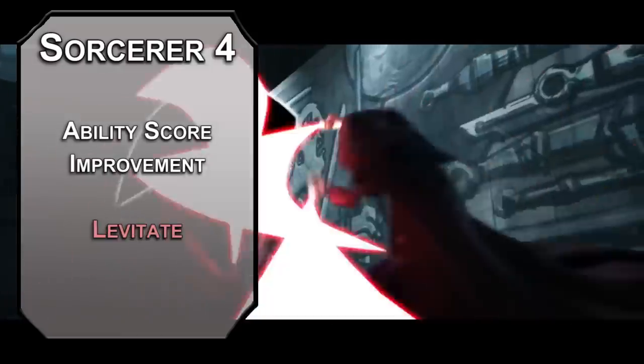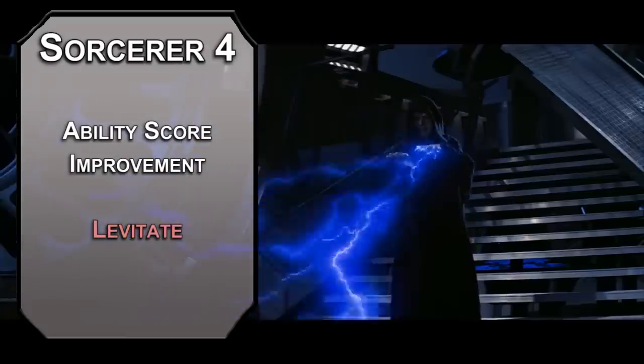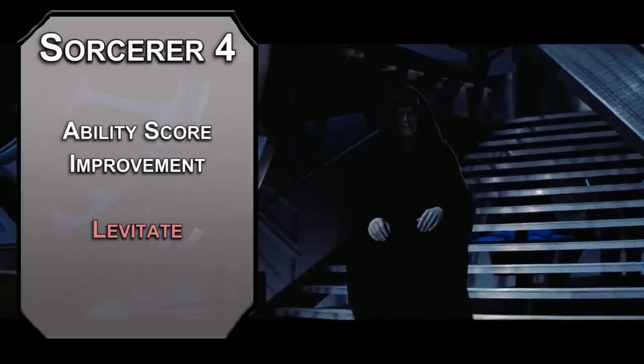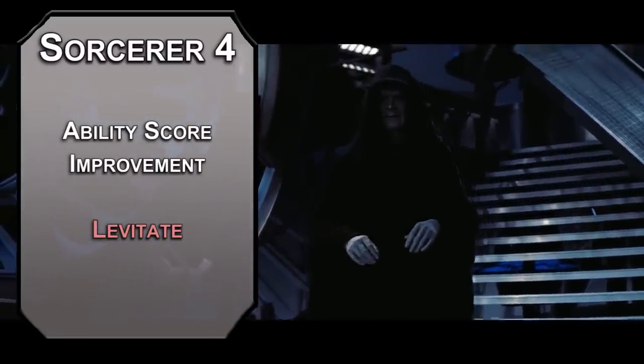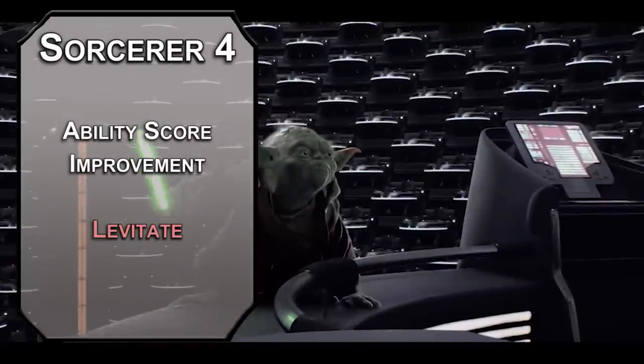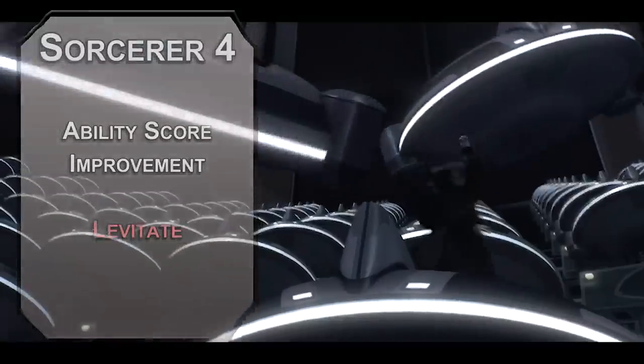For the fourth level spell: Levitate lets you lift things off the ground that weigh less than 500 pounds. If that thing is a person, they can resist with a Constitution save. After you've lifted your target, you can move it 20 feet as an action on subsequent turns. Sadly, you can't make creatures take falling damage with this, but it's still nice to be able to lift pretty much everything.